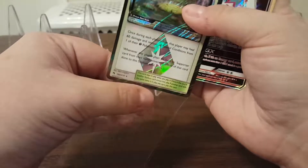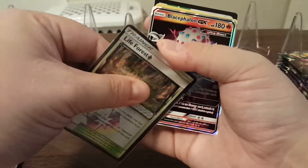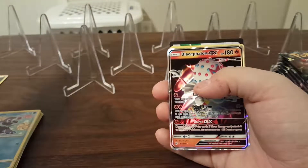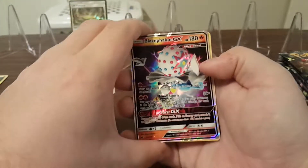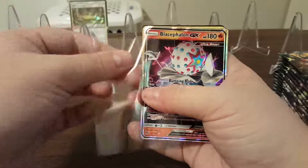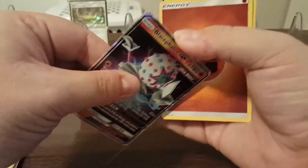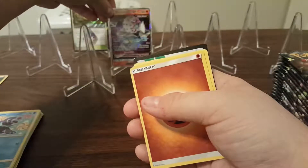Life Forest Prism Star — that's hit number one, and it is a duplicate. And we got a Blacephalon GX behind it. I think that might be one of the better GX in this set. I'll go ahead and put my Prism Stars in the back row, GX in the middle, and any Ultra Rare better in the front. That's a new one for me.